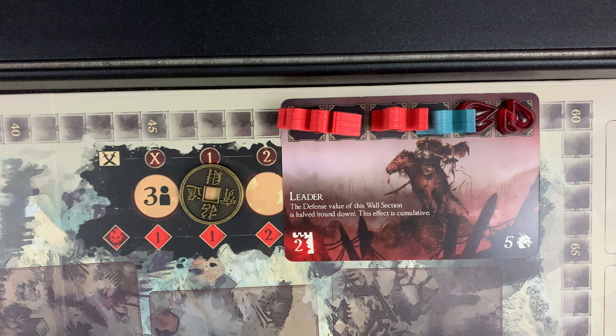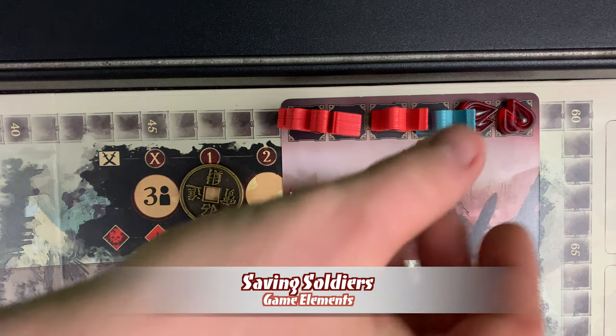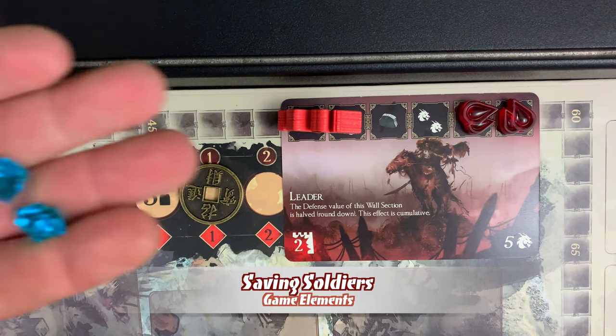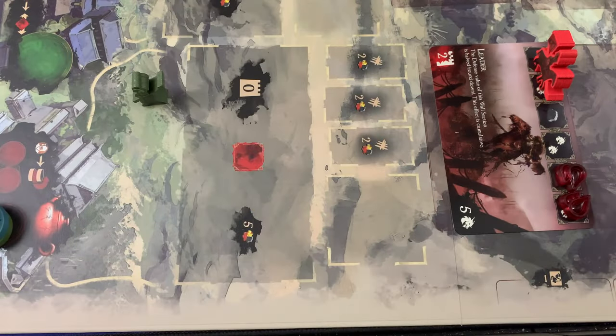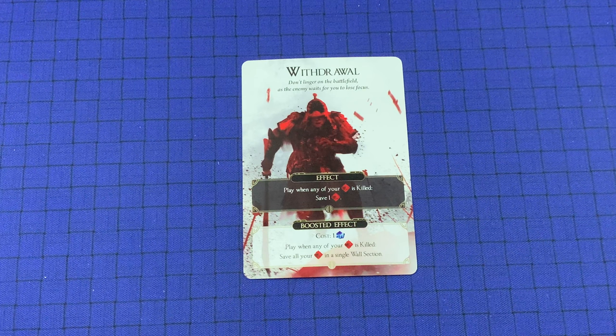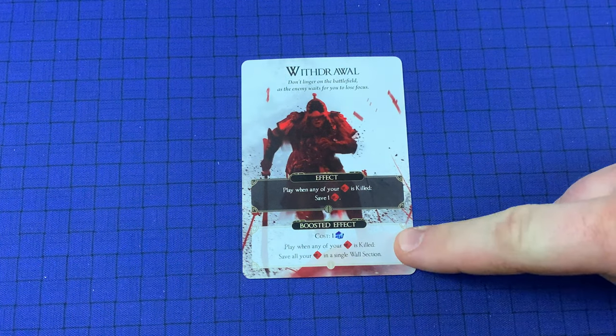Killed soldiers return to their respective players' pools. Soldiers who are saved are moved to their respective rest zone. In the case of a breach, any soldier not killed will remain on the horde card. A player can save their soldiers from death by paying two chi for each soldier. For timing purposes, it's important to keep in mind that whenever soldiers are killed as a result of defeating a horde card or during a breach, they all die simultaneously — meaning all soldiers who die at the same time could be saved by a single boosted withdrawal tactic card.